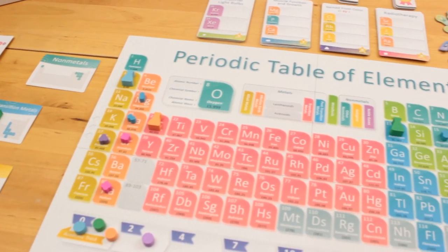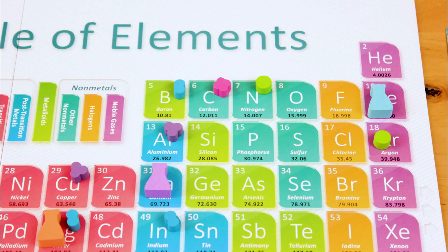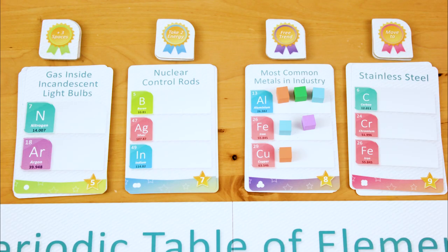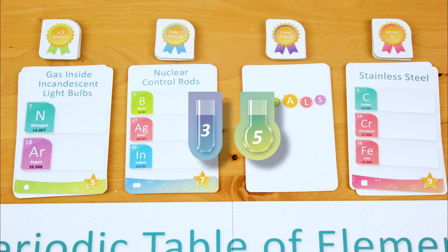Periodic turns the periodic table of elements into a chess-like game board. You and your friends will be moving your Erlenmeyer flasks around the table, trying to land on certain elements so that you can race to put your coloured cubes on these goal cards. The first player to complete a goal card claims it for points, and any contributing players get partial points.